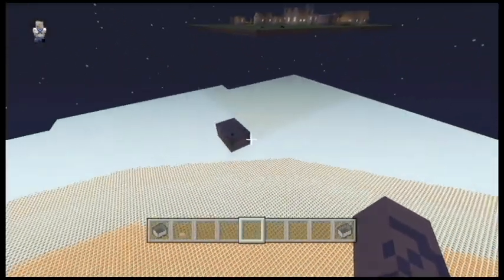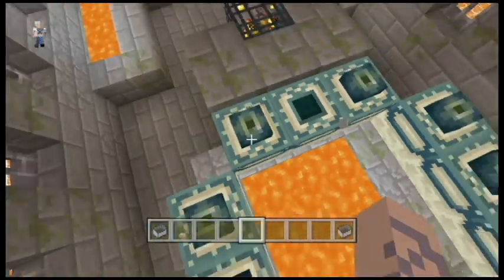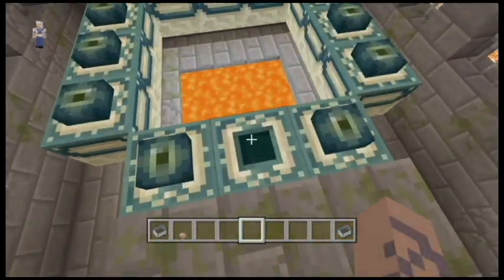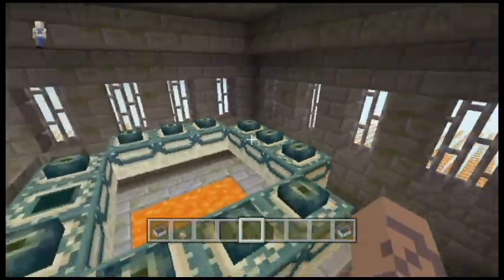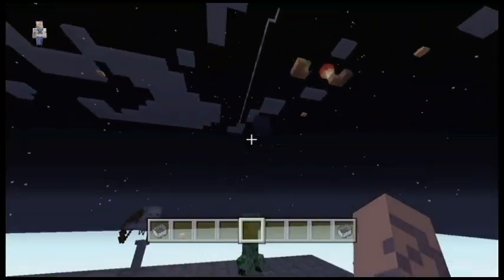So if you come down here, you have an end portal. And you're probably going to be like, wait, there's one eye of ender missing. Yes. That eye of ender is hidden somewhere in this room. I'm not going to tell you where it is because, you know, it's not hidden.